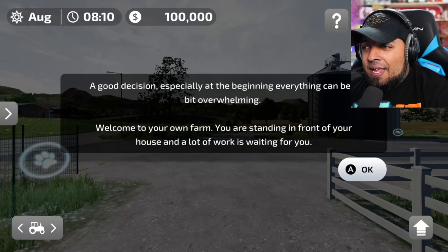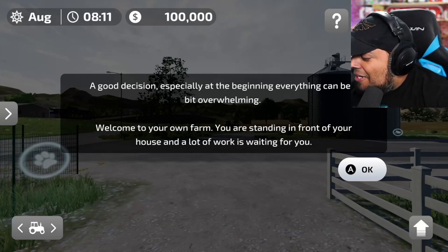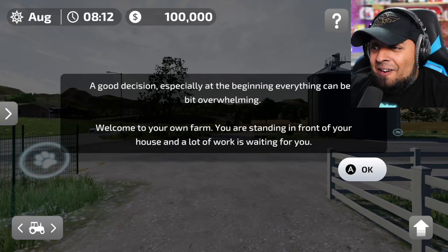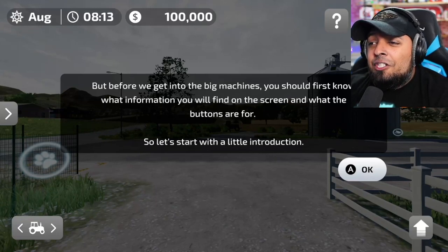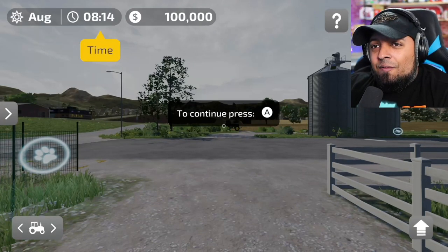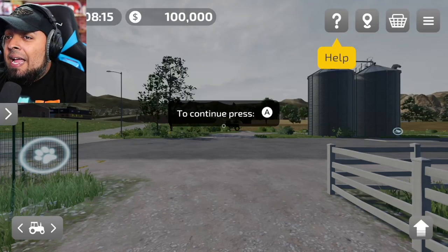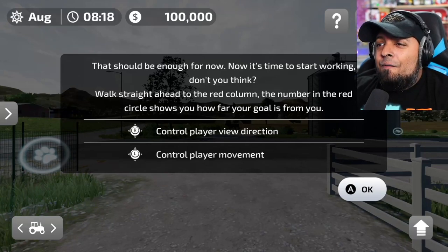It can be a bit overwhelming at the beginning. Welcome to your own farm! You are standing in front of your house and a lot of work is waiting for you. First, let's learn what information you'll find on the screen: we have the time, the balance — wow, a hundred thousand dollars — the help menu, a map, the shop, the main menu, and you can even jump in this game!